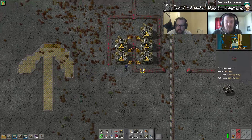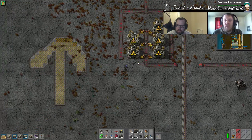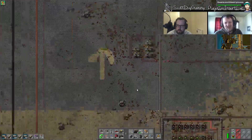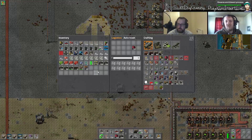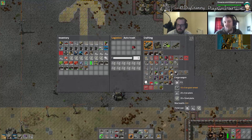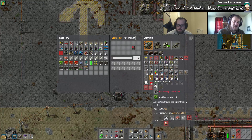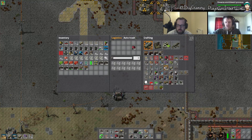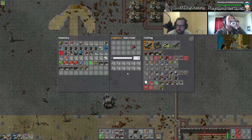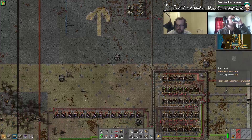Another thing you could do — because you can take the U-238, which is the bulk one, put it back through the centrifuge, and get more U-235 out of it, or possibly get more U-235. So you can even make a loop where it goes back around into the centrifuge.